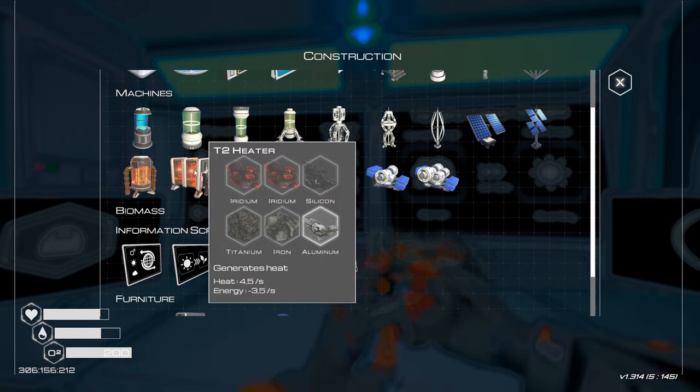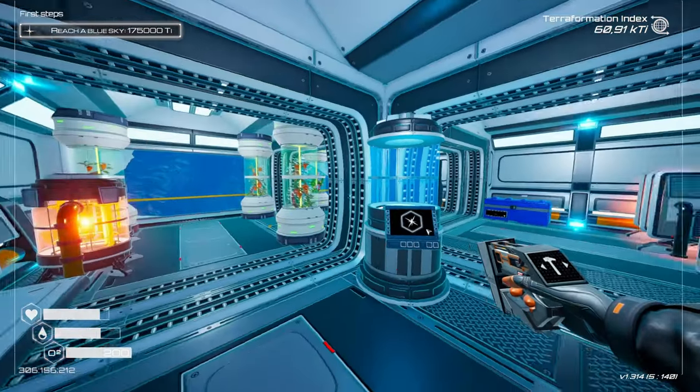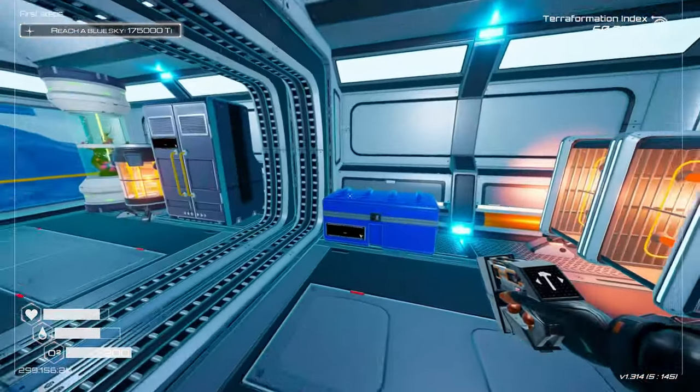Heaters and pressure stuff — I need Iridium: 2 Iridium, 1 Silicone, Titanium, Iron. Okay, we're going to do it like that then.